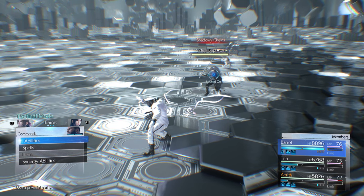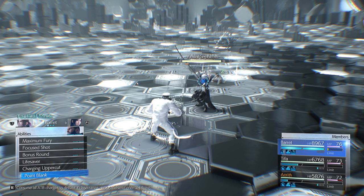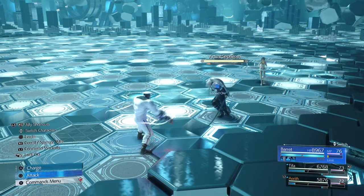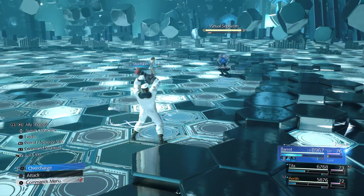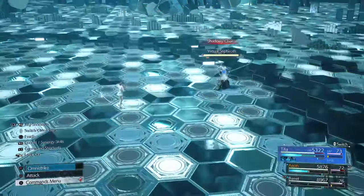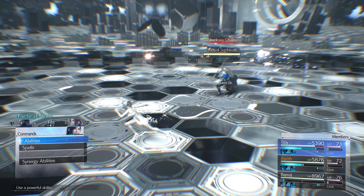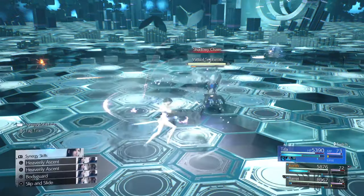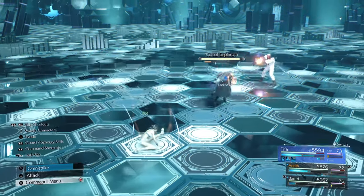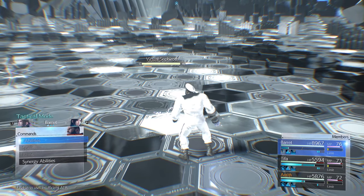Free perfect parry every time on Shadowy Chains — he doesn't have a really quick way to stop Barrett. Give ATB to everyone with Bonus Round and Steel Skin. His left foot points toward whoever he's targeting — see the foot pointing at Tifa. He's halfway towards us — hold R1, push Circle, perfect parry every time. Barrett is in the air — push R1, push Circle, perfect parry. If you perfect parry his landing he won't do the explosion after. Overcharge.